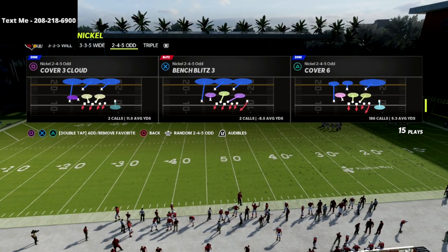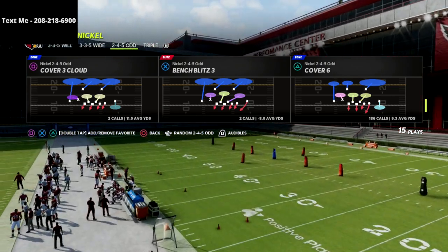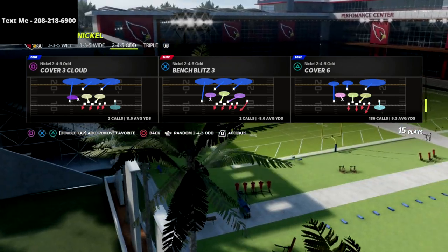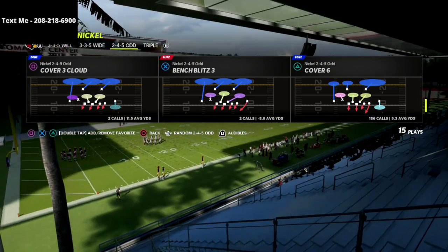Before we dive too deep, I actually have an entire defensive guide on the Nickel 2-4-5 Odd formation out of the Chicago Bears defensive playbook. If you want to get my 2-4-5 Odd defensive ebook, it's on sale for just $15 — there's a link in the description that you can click on to get the defensive guide.